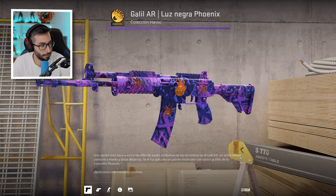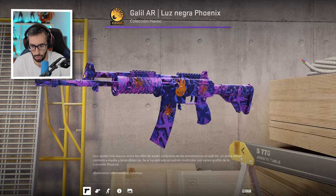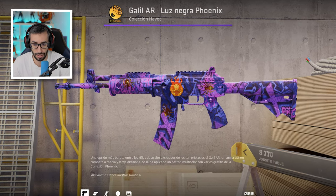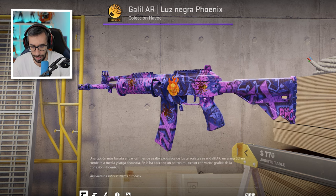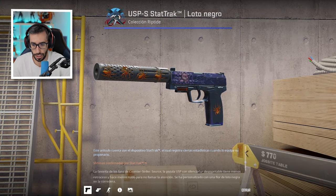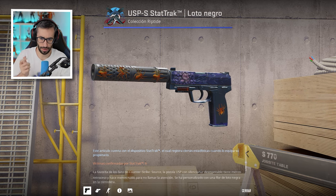Tenemos esta Galil Luz Negra Fénix con tres pegatinas Gold Web, que es una de mis Galil favoritas sin lugar a dudas, junto a la Cerberus. Y con esto acabamos con estos crafteos Neymarianos: cinco Gold Web, cuatro en el silenciador de esta Black Lotus y una en el cargador, en la parte desde la que disparas.